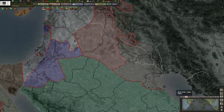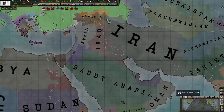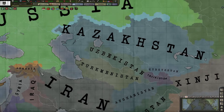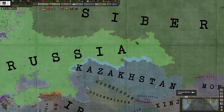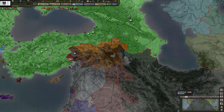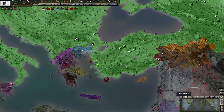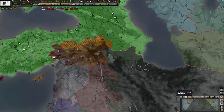Iran is fighting the allies. And of course we have Central Asia — that will be interesting once we get Siberia done. So what we want to do here is move our troops and attack Iran.